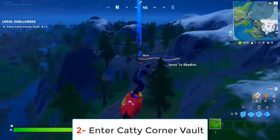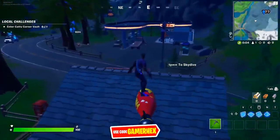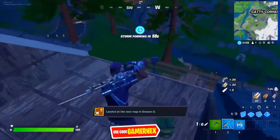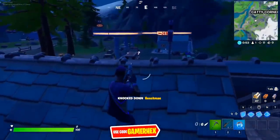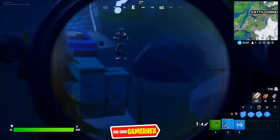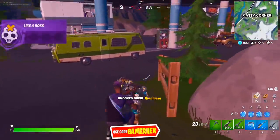This location was Box Factory before, but now it's Meow Skills. Land right here and get a weapon first. Be careful, there are a lot of henchmen around this area. If there are other players around, wait until they die or kill the player first. Then go directly to scan a henchman.